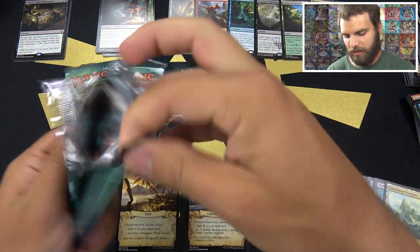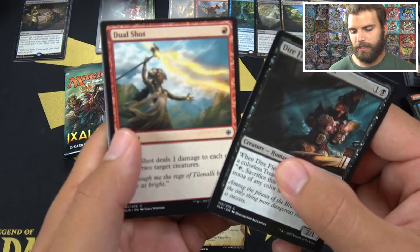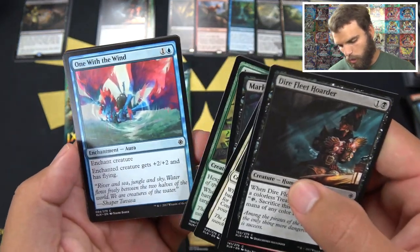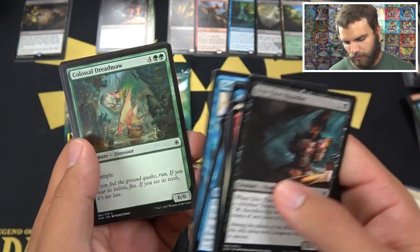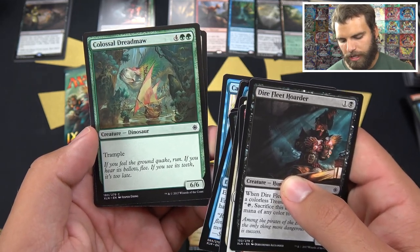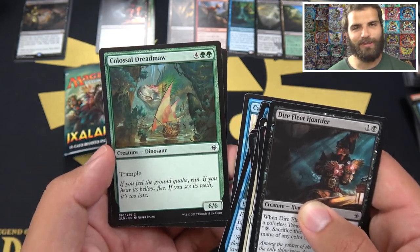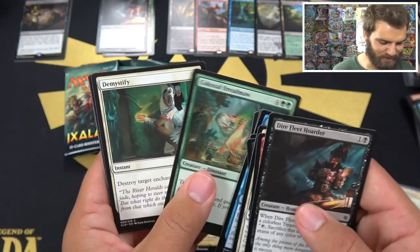Four more packs, here we go. The Hoarder's back. Mark of the Vampire. One with the Wind. Gilded Sentinel again. Cancel. Colossal Dreadmaw. This guy says: 'If you feel the ground quake, run. If you hear its bellow, flee. If you see its teeth, it's too late.' That's what I like to read — that's probably my favorite flavor text so far.